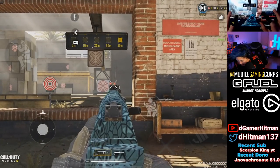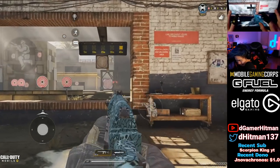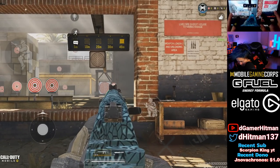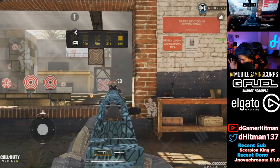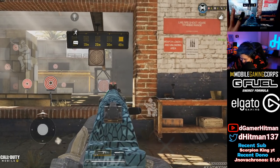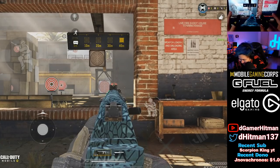I don't know if you guys can notice this — it might be a millisecond faster. The bullet lands a millisecond slower without the bullet speed attachment. Like, it's so small — I notice it, but it's probably not worth it. It's like a millisecond difference, very very small. I'm sure some of you guys can notice it, but it's so minimal.